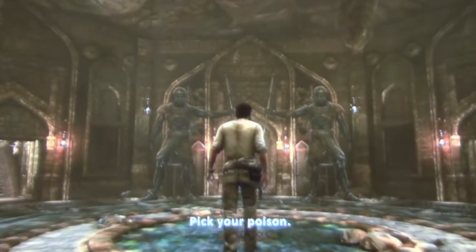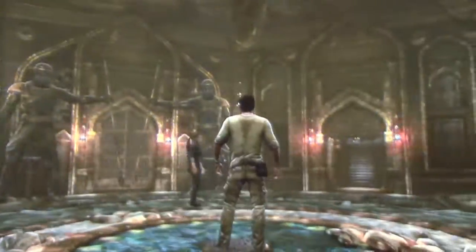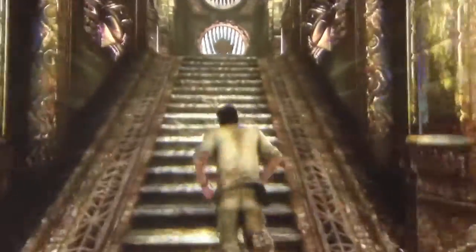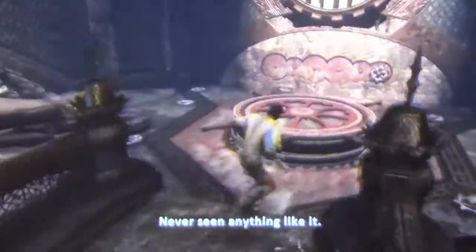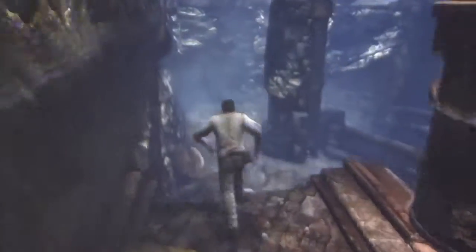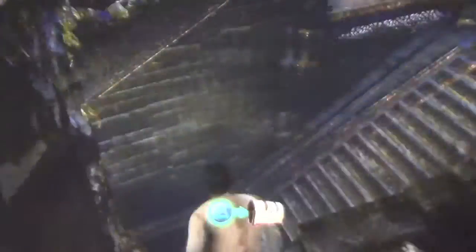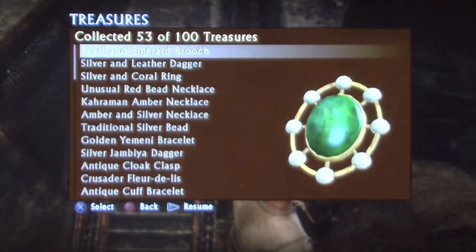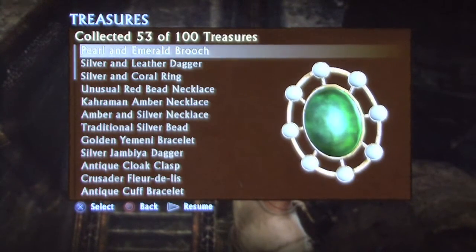Your path will then be blocked by two giant statues and you will have the option of going right or left. Let's go down the left path first. You will come to a room with gears in it. If you hang a right, you will go up some stairs and drop down. Located behind a pillar is the next treasure — it is a pearl and emerald brooch.